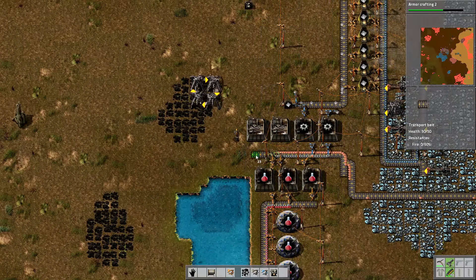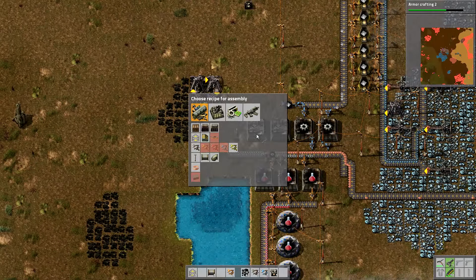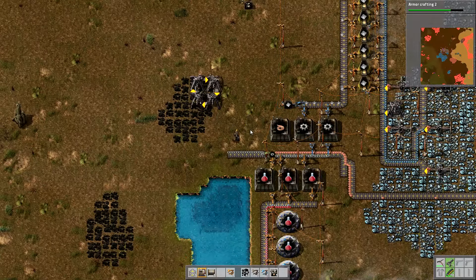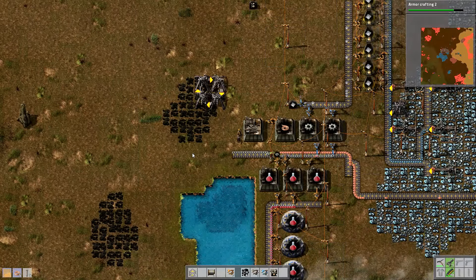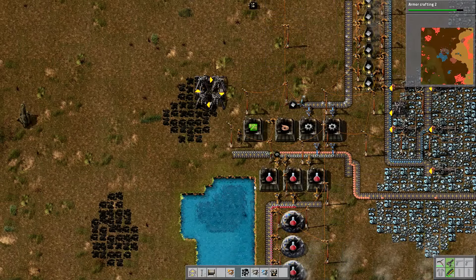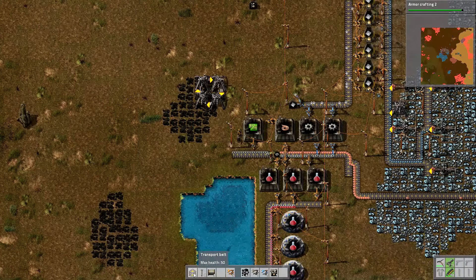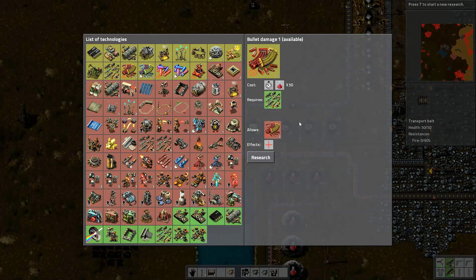That little bit of water just underneath us could actually present a bit of a problem eventually, though at the moment it won't. We're going to be moving later on anyway and setting out a huge base. For the green science, I'm actually going to direct-feed the copper straight into the electronic circuit factory, and then I may even direct-feed that into the next one, which is going to be the standard inserter.